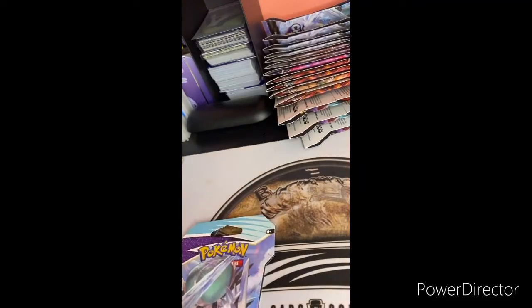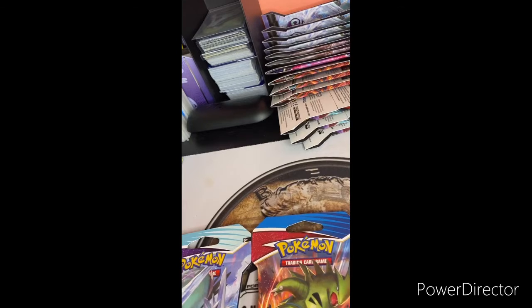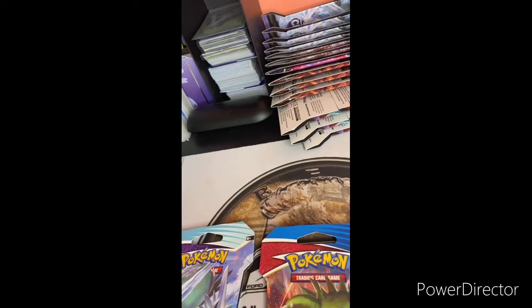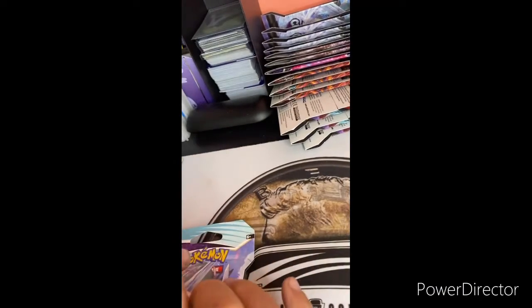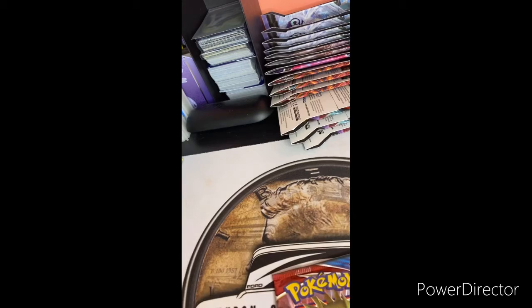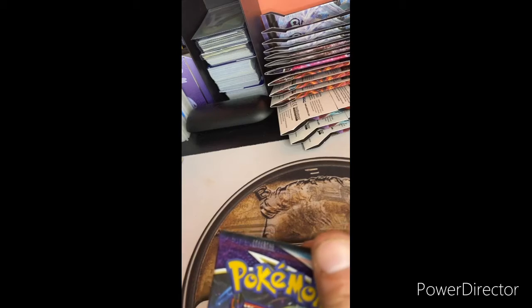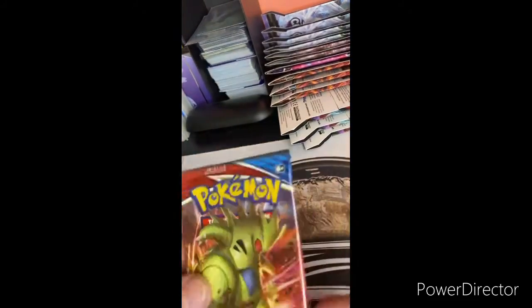All right, it's another day and today we're going to open up two random packs from my stack. We're going to open up a Battle Styles and a Chilling Reign — both are Sword and Shield. Battle Styles is a little older, Chilling Reign is brand new. We got one of those hanger packs. I'm going to open the Battle Styles first. The other one is a Chilling Reign with the dude on the horse — I'll open that one second.